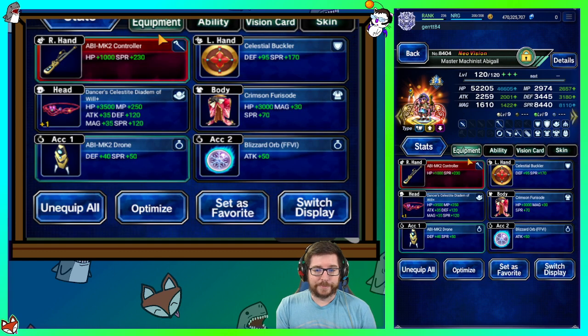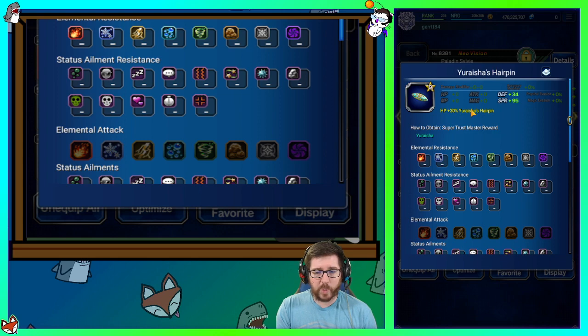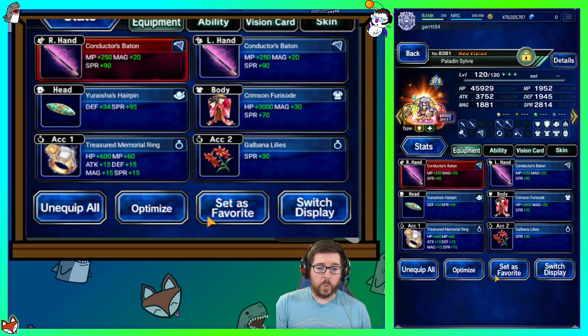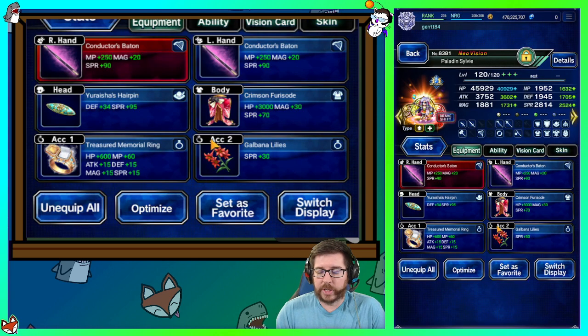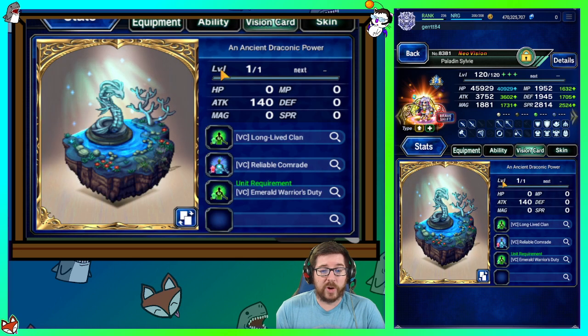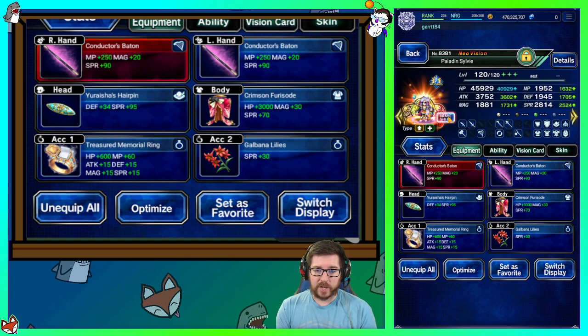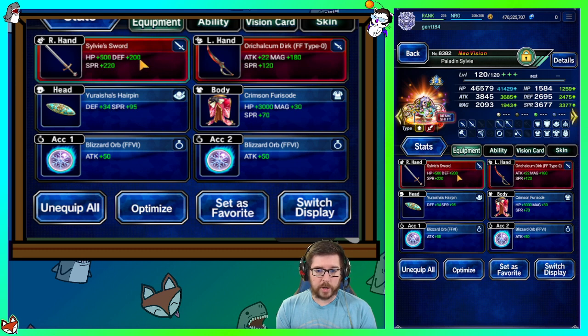Sylvie is geared a little differently here. She's wearing Urise's Hairpin, which gives her a little more HP and some regen — it helps with the morale fill. We cap out morale just fine in this build. If you don't have this, put on something with a regen effect. She's wearing Vilk's Vision Card here to help fill morale. If you don't have Vilk's, put on hers — we do fill morale just fine.